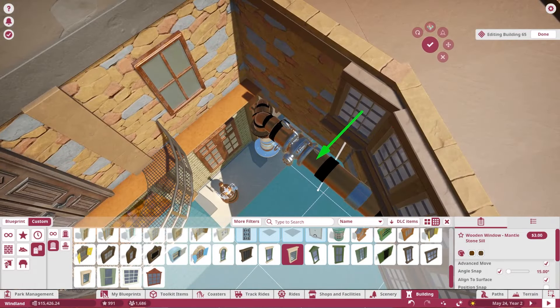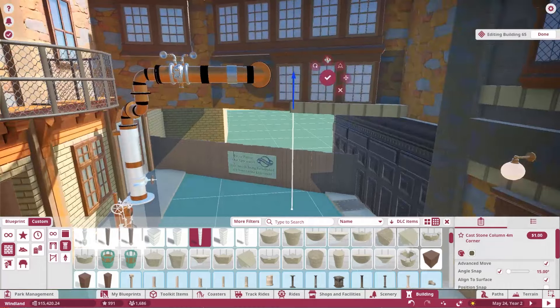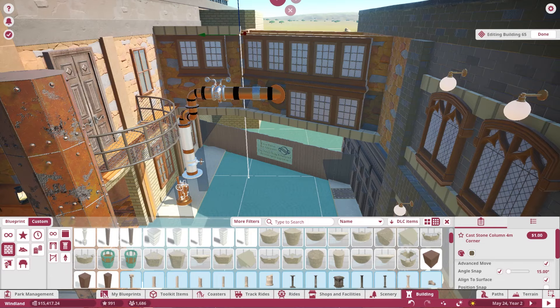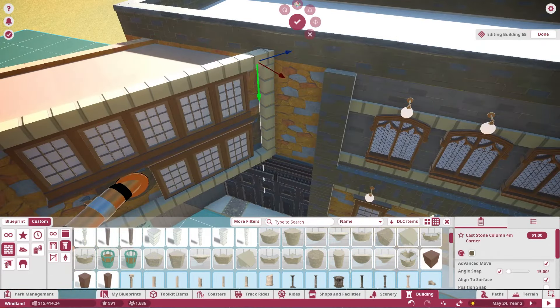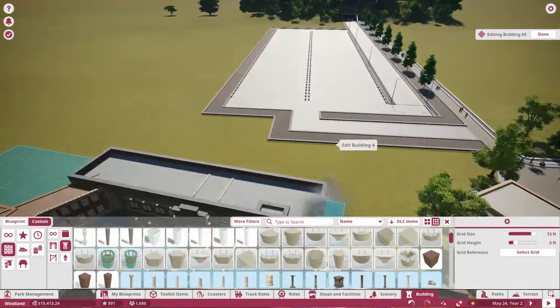There are these little bridges that connect the buildings together, and I also tried to make sure that I used quite a few different textures to keep it fresh throughout all the different buildings — different colors and textures — really just keeping it cool.